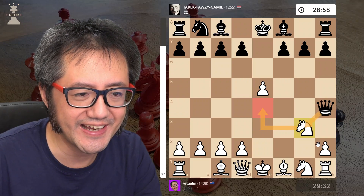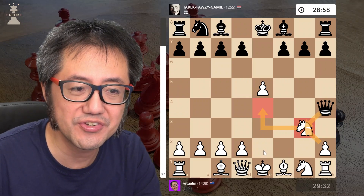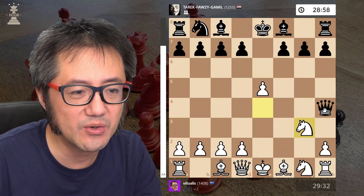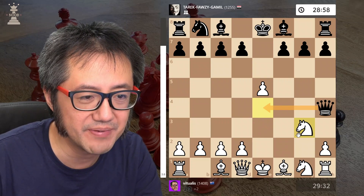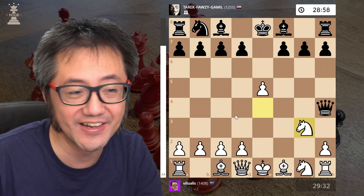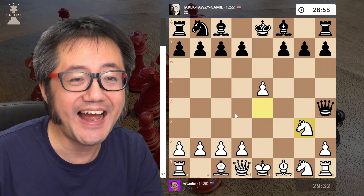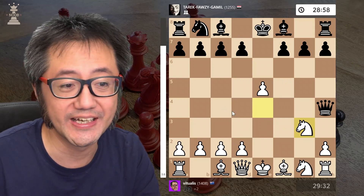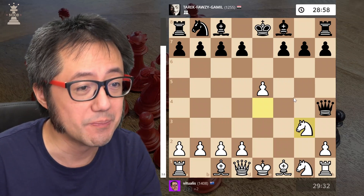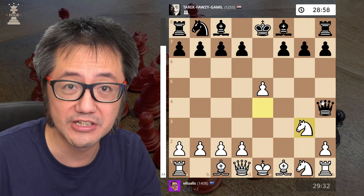And then somehow, everything is defended. They can't take the Knight, because it's defended. Obviously they can't take the pawn — it's defended. And the Queen doesn't even have check because the E4 square is defended by the Knight. So geometrically, it actually just ends up working for White, even though heuristically you might have thought that Black had a pretty strong attack.